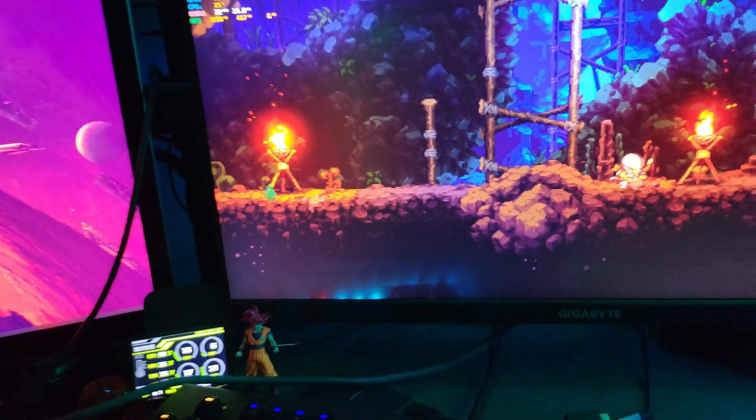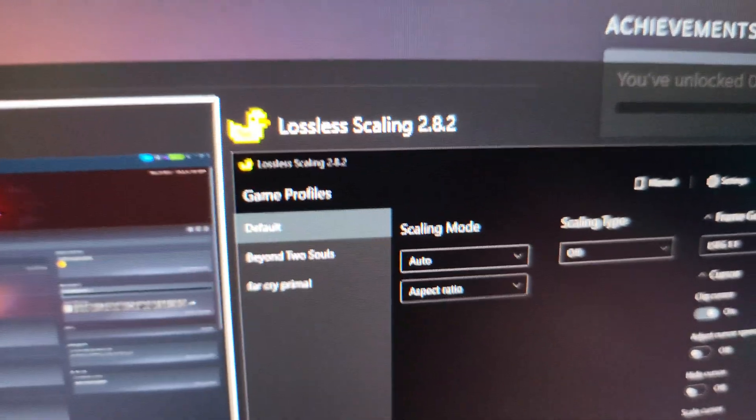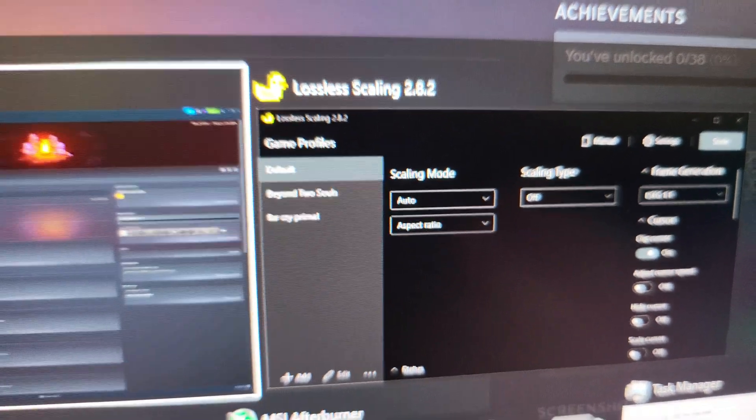There's a couple ways of doing it, but there is another way. This is the game I'm trying right here — it's called Soldiers, or I don't know. You also have to download Lossless Scaling on Steam, the Steam app, and I launched that at the same time.